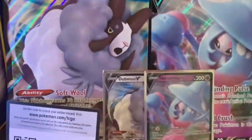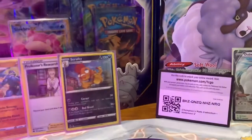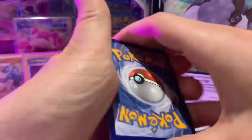We have opened the Hatterene V box. There's the jumbo, the regular size, and the code card up for grabs. I'm going to break right into it — let's see if we can pull some different stuff, and then we'll decide which box is the winner.